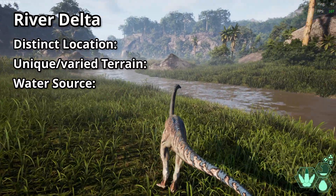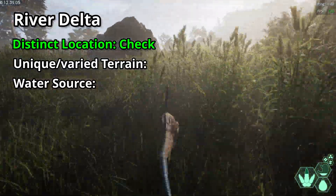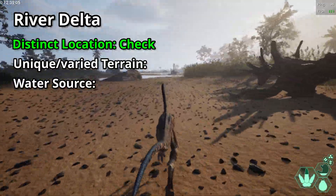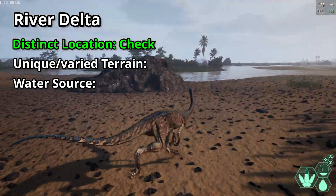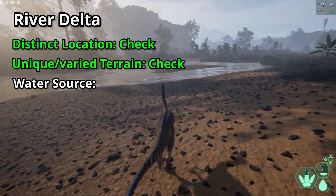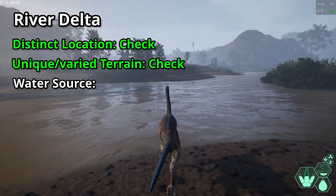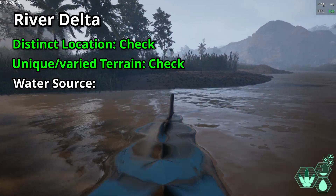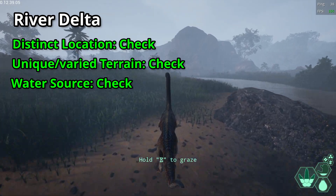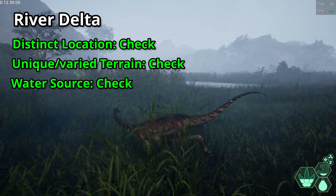River Delta: distinct location — check. It sits at the mouth of the central river and is an entirely distinct zone containing fields of reeds, sandy shores, and distributary channels. Unique or varied terrain — check. The reed fields and distributary channels are a completely unique feature to this location, and the transition from tall grasses to sandy shores adds variety. Water source — check. It's a river delta, there's a lot of water here. I'd rate this an A.